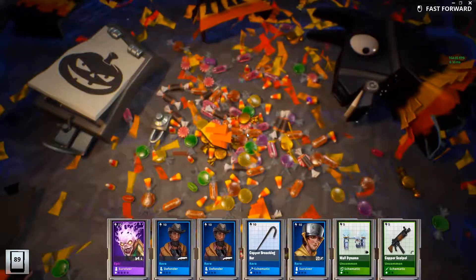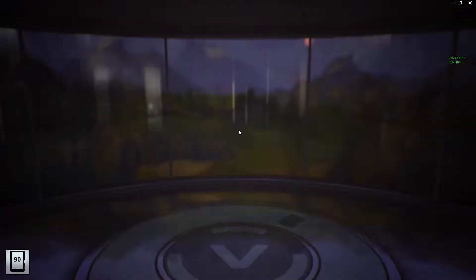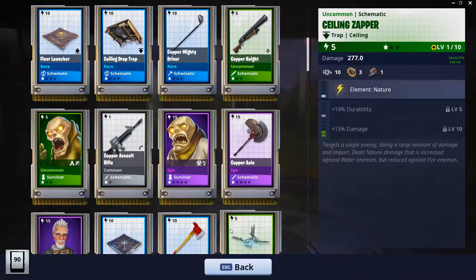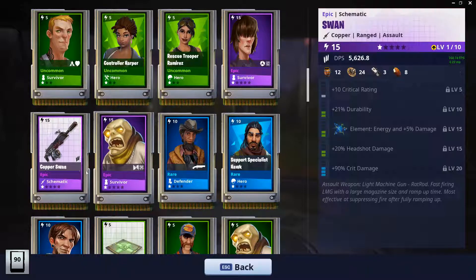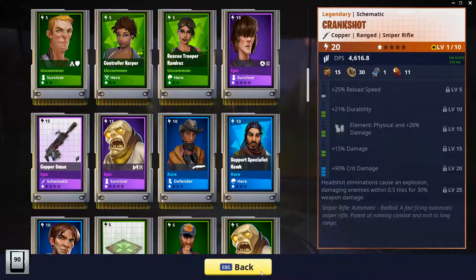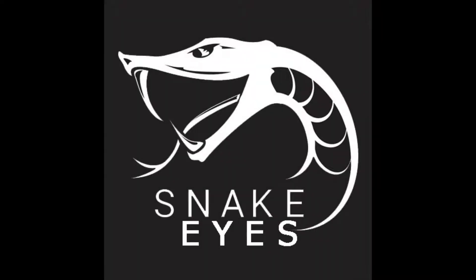And another crankshot. That was it - we only got one Swan and it's an epic version, so what I hope is that on this one there's a damage version perk. That's all, hope you guys enjoyed, see you in the next one.